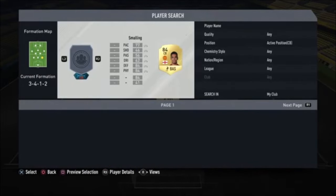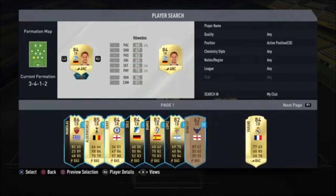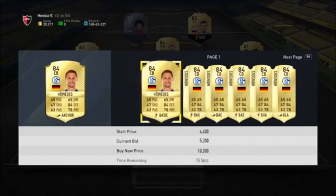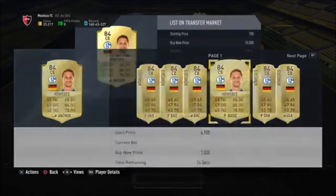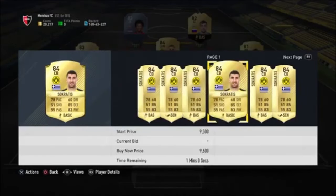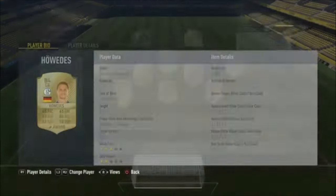Centerbacks — we've got Socrates and Hervedes. Does that work? How much are they going for? Hervedes is about 5.5k on bid it looks like, and Socrates is 5.4k. They're both very good centerbacks but I wouldn't mind getting rid of them.